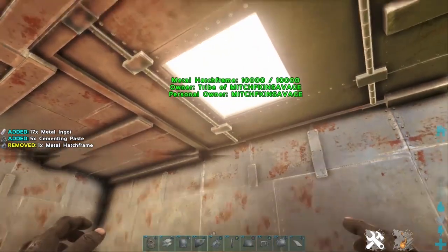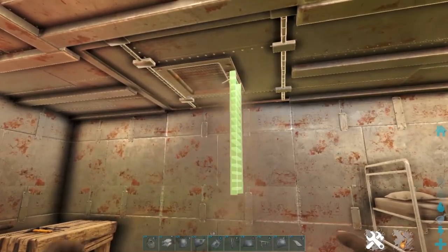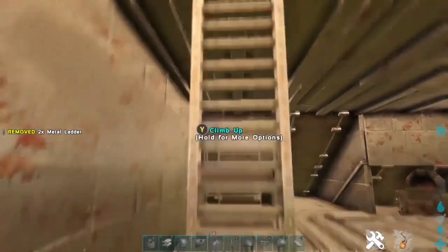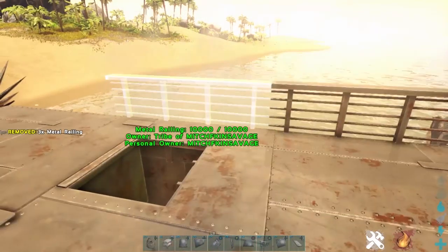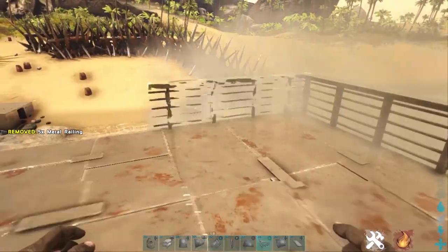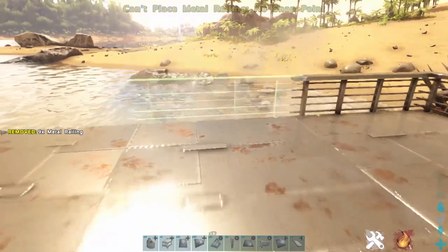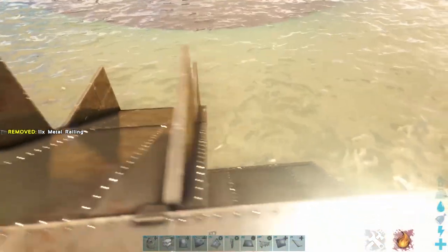Now you'll want to add a hatch frame in the ceiling with a ladder so you can get on top of this motorboat. Once we are up here, we will add metal railings to the outside so you do not fall off. You can even put them right here.